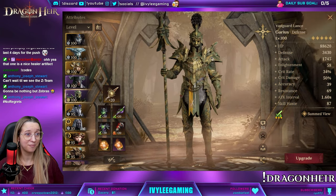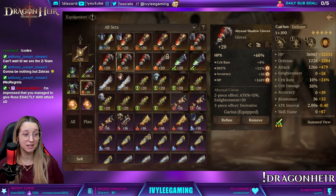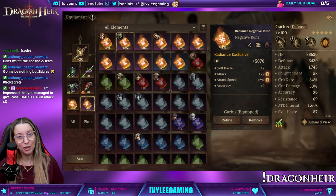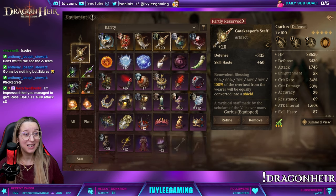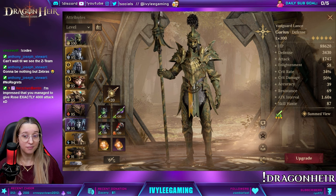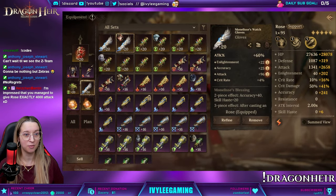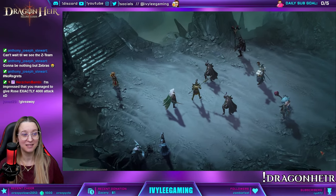Gargarius is our main tank — he's a beast. He's in a Defense chest but HP gloves to balance it out. I need that for Vortex to make sure he's the one with the most HP. He has defense and HP — a balanced build, not just pure defense — because sometimes enemies ignore defense. If we go against any Austers, which we will in this pillar, they're going to ignore defense, so you need to survive with some HP too. Gatekeeper is huge for Gargarius — it's been a game changer. And Rose has exactly 4,000 attack — Rose is gonna smash. I should get crit rate on her, but that would take away from her attack. Alright, let's do the thing.